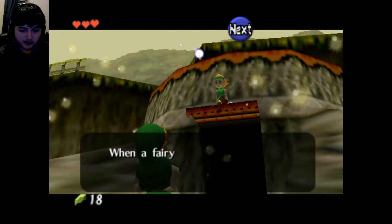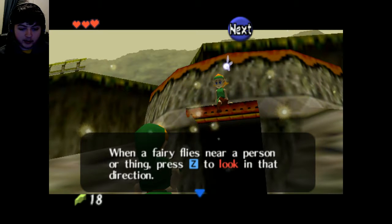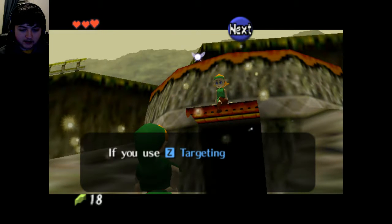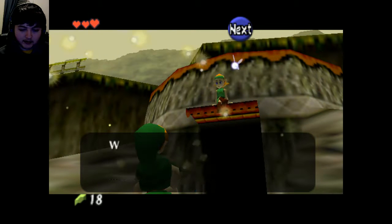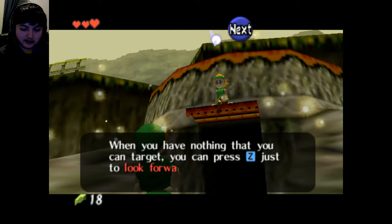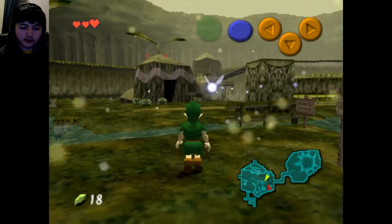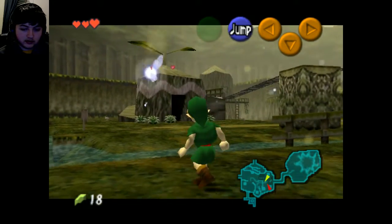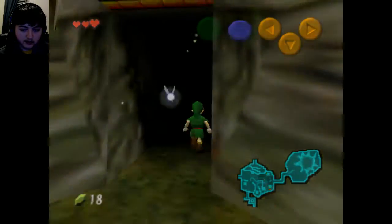'I'll teach you how to talk to people using your fairy. When a fairy flies near a person, press Z to look in that direction. If you use Z targeting you can talk to people from a distance. When you have nothing you can target, press Z just to look forward. Try it!' Yes, you look beautiful. Oh, you can also strafe — that's cool.